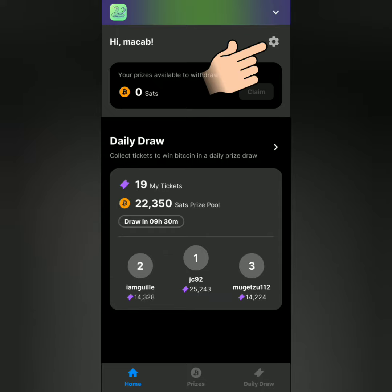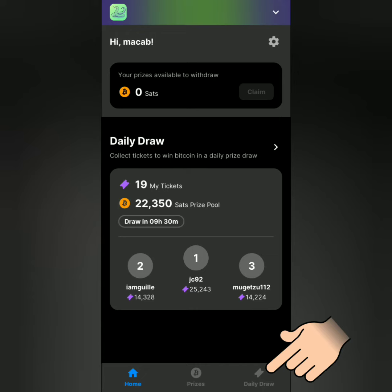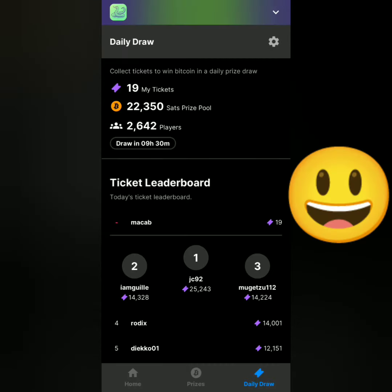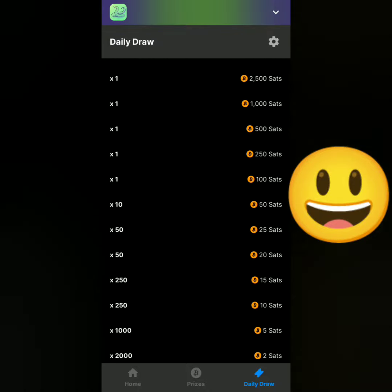Here's the prize pool. You can also see the top three players of the day with the most number of tickets. Click the gear icon if you want to go to settings. Let's go to the daily draw — you can also opt to be notified when you win a prize.